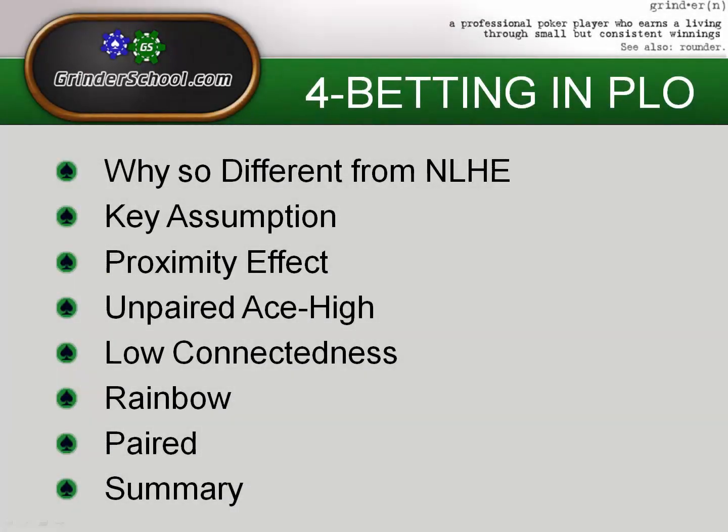Hello, Grinder School, this is CF the Natural, welcome to Key Concepts in PLO. Today we're going to be talking about four-betting in PLO — in particular about calling four-bets. The topics we'll discuss are: why three-betting and four-betting is so different in PLO than in no-limit hold'em, the key assumption in calling a four-bet, the proximity effect, and the four key reasons why you would not want to call a four-bet: an unpaired ace-high hand, low connectedness, a rainbow hand, or a paired hand.